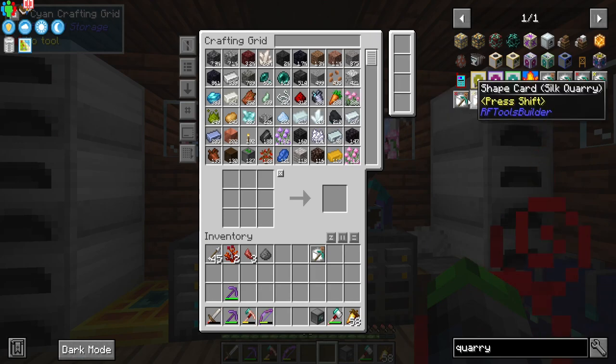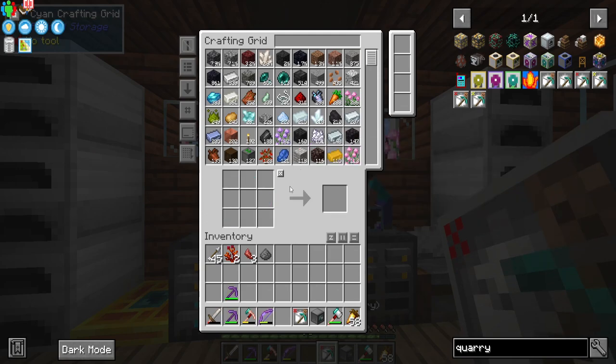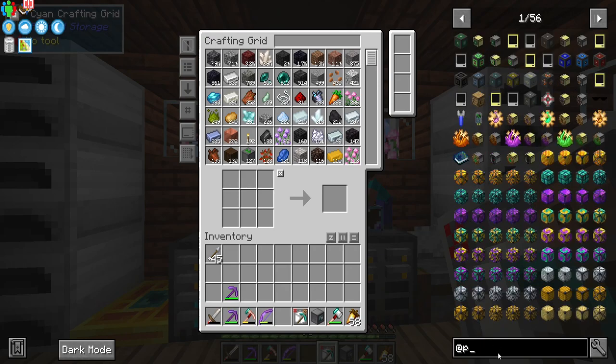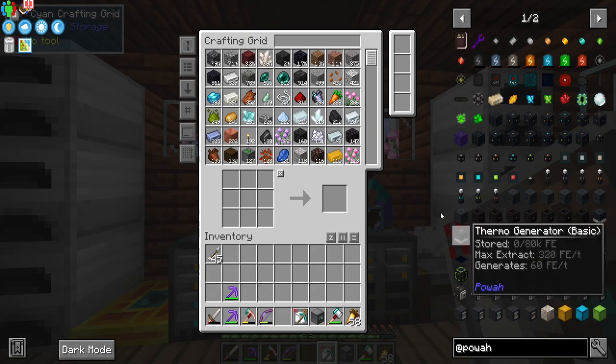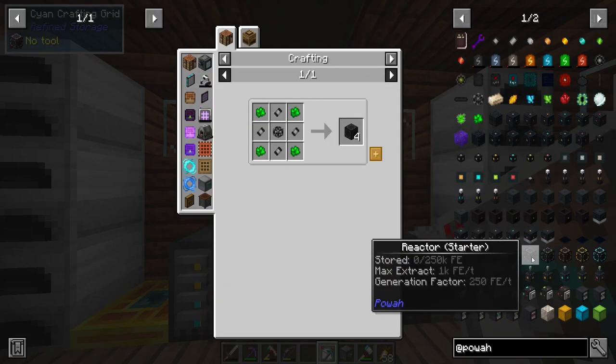I could have just made the ghast tear the whole time. That one didn't have looting on it, that's why there's not a whole lot. But look at this — we can make the fortune quarry, which is great. Bam, there we go. So we have the builder, we have this. Now the only thing we need is some way to power it.